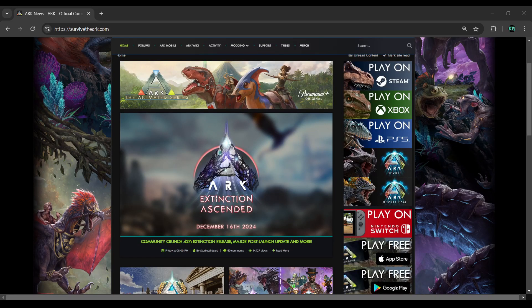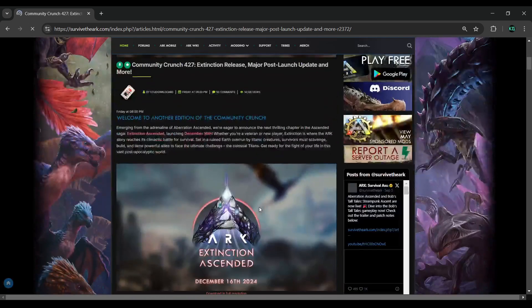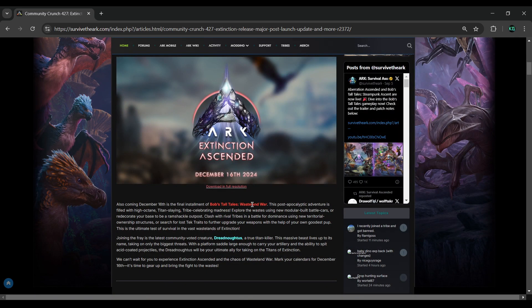Hey everyone, welcome back to the channel. I wanted to go over Community Crunch 427 before they release 428 this weekend. The very first thing they're advertising is ARK Extinction Ascended, dropping December 16th, 2024 — a pretty cool right-before-Christmas map drop. Emerging from the adrenaline of Ascended, they're announcing the next thrilling chapter in the Ascended saga: Extinction Ascended. This is part three of Bob's Tall Tales.